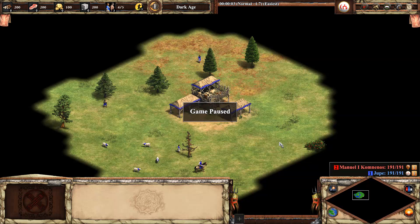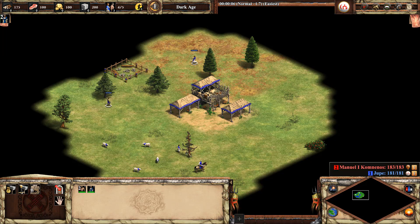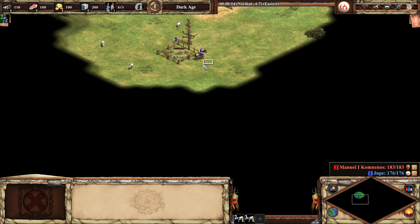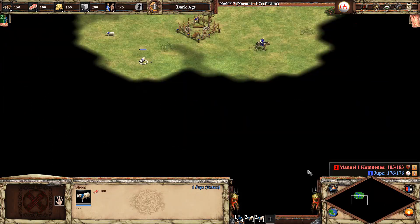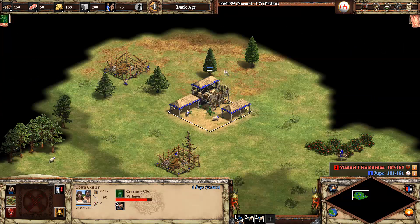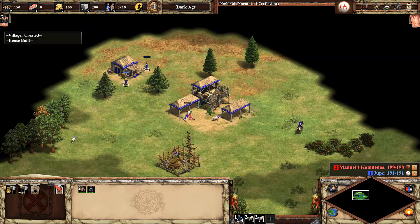That way your empire will have a constant production of villagers who are then gonna gather more and more resources for you to grow fast. So we queue villagers and build two houses, then we send the sheep to the town center. You can use a couple of the sheep for scouting — it's not necessary, it's more advanced stuff — and now you are gonna try to eat the sheep.